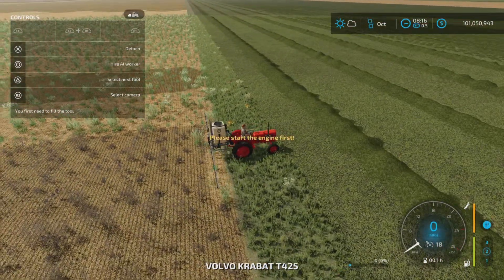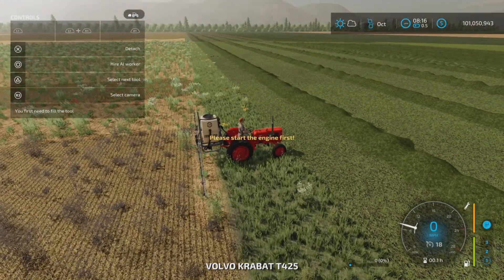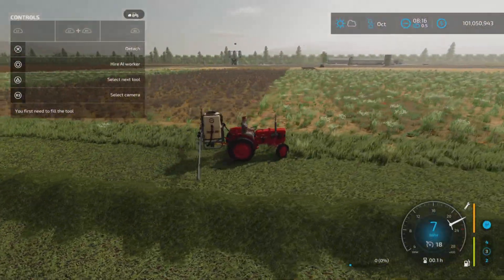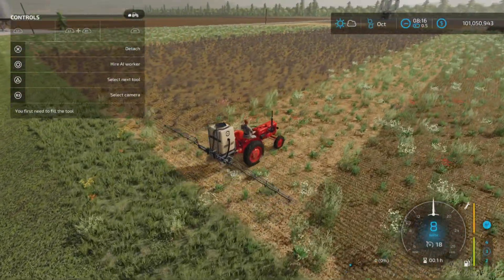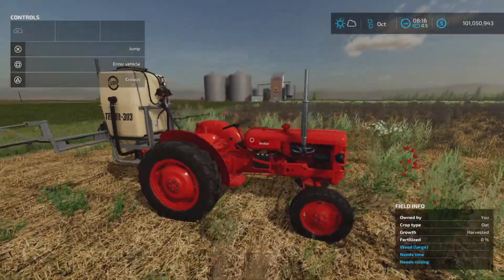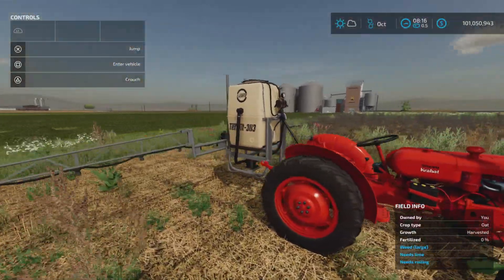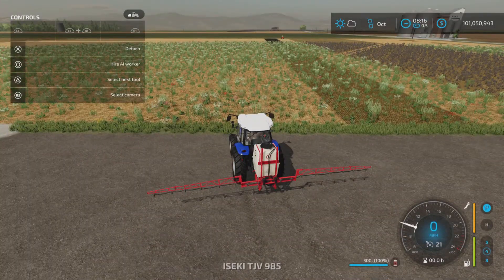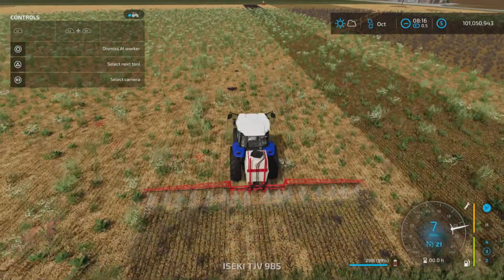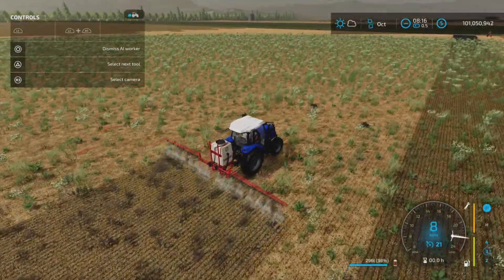This guy's run out, but he was working away with this. This is the Krabat — the Volvo little tiny tractor by Giants. It handled this quite well. We'll hire a worker and away he goes, spraying weeds very nicely. Nice animation there.